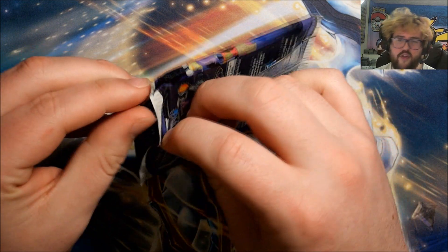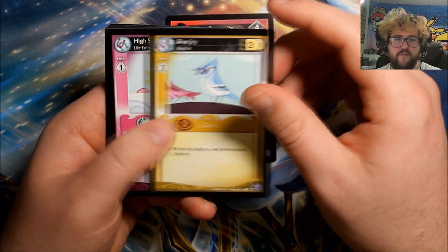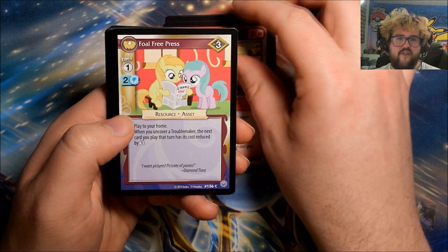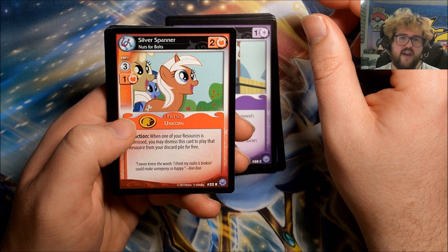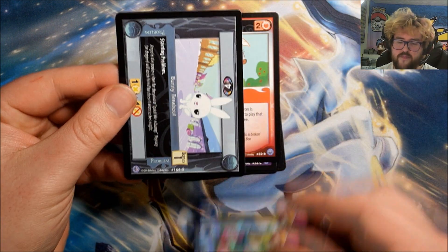I'm hoping this box at least gives me a set of commons and uncommons, other than what's exclusive to starter decks. Pack twenty-four: Yellow Power Sprite, Blue Jay, High Spirits, The Problem with Power Sprites, Applejack, Foal Free Press, Mayor Mayor. Our rare is Silver Spanner: Nuts for Bolts. Another foil — Assertiveness Training, nice one!